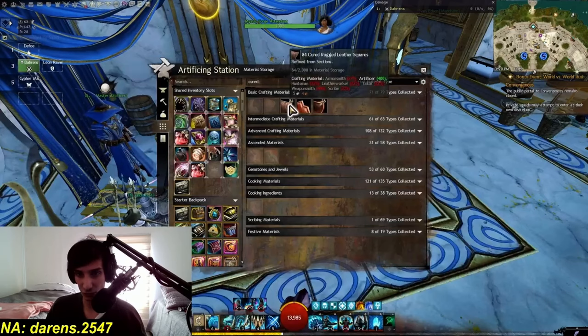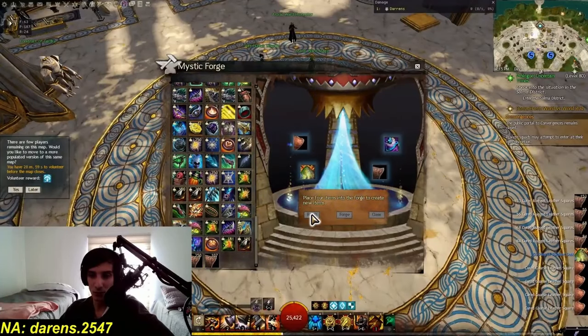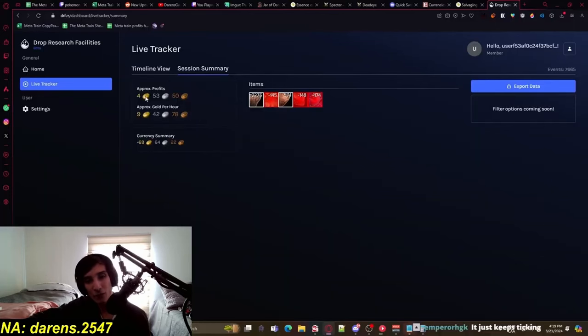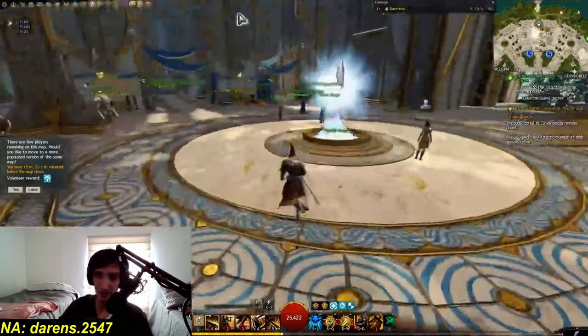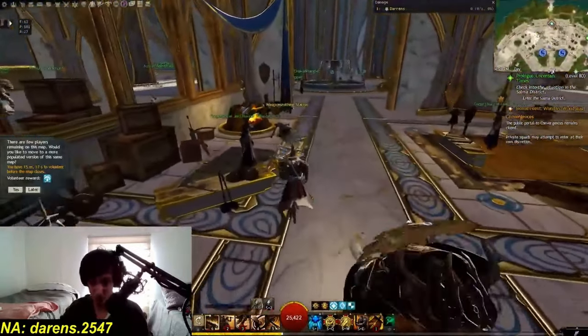I guess I'm just going to have to buy the Cured Coarse Leather Squares. We only made, like, 4 gold by doing this - insta-buying was not worth it. I just can't recommend this; just do Precursors instead. It's still worth it - you still make a bit of gold - but the amount of gold is not even close to what you should be making. We should have made around 16-19 gold by doing this properly. If you actually go in and list all of your materials so they eventually get sold and then use them, it's definitely a good way to use your Spirit Shards. But honestly, it is way faster to just go make a Precursor.